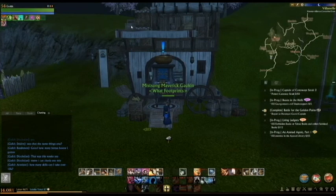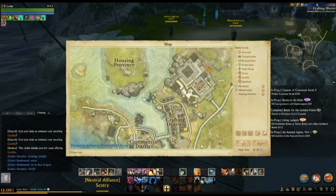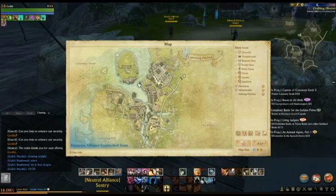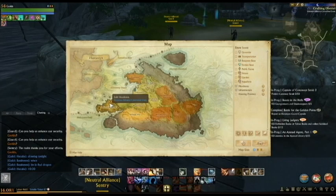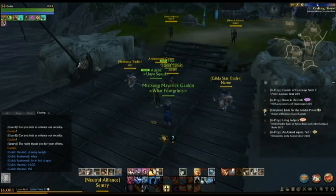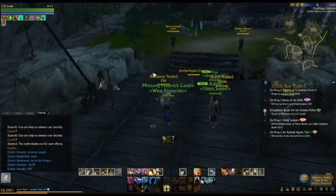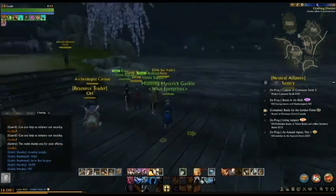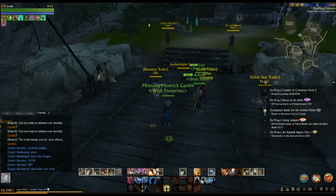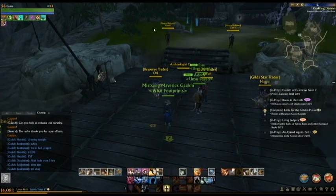Let me show you the Resource Trader and the Gold Trader now. Here we have the Villanelle Gold Trader and also the Resource Trader, located right on the pier of Lutsong Harbor in Villanelle. The Gold Trader is right here on the dock and the Resource Trader is right here. The Resource Trader here — if you turn anything over from Nuiya — will also get you Crystal Stabilizers, so it's pretty popular for Nuians to come over and get that.